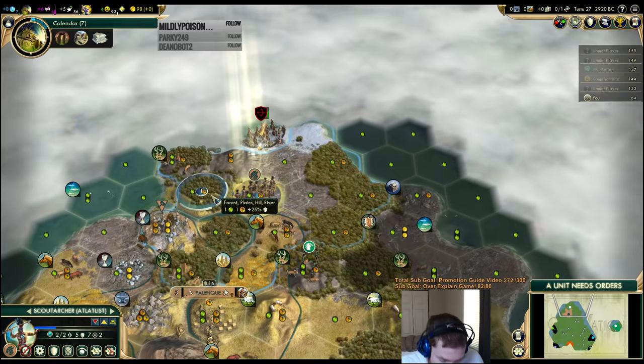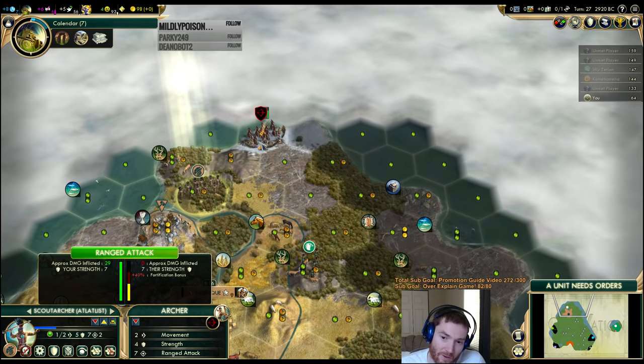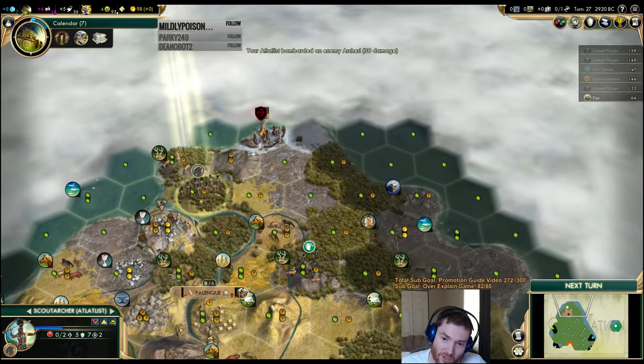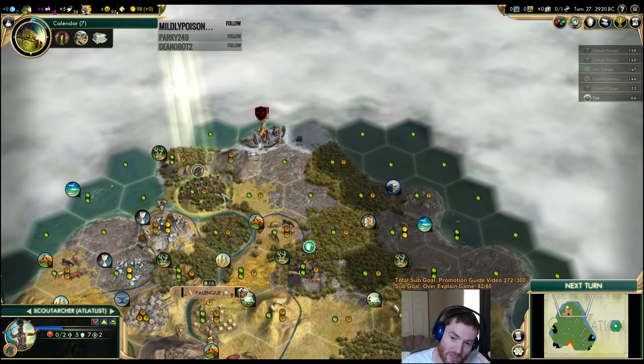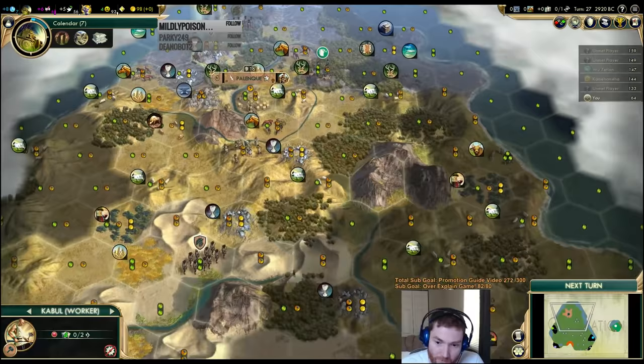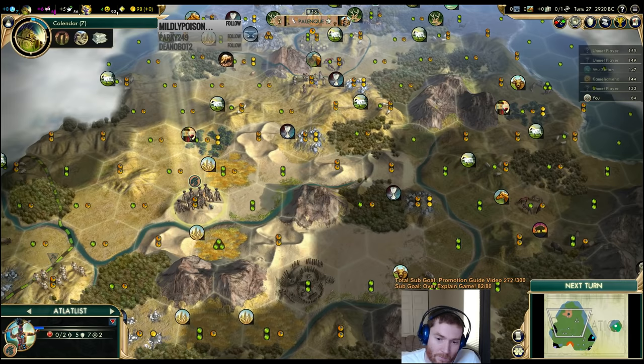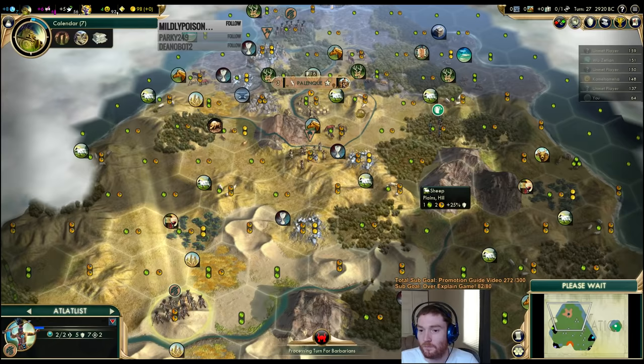This does two things: it prevents the barb from shooting me since I'm on a hill and he's not, and if a barb spawns as a spearman, it can't slam into my guy and then the archer shoots me. So I get the defensive bonus from the hill, I get to shoot him from a position where I'm less likely to die, and I'm closer to my own land if I need to retreat. That's a scout archer — he can do both. AI apparently doesn't steal settlers, so that's good.